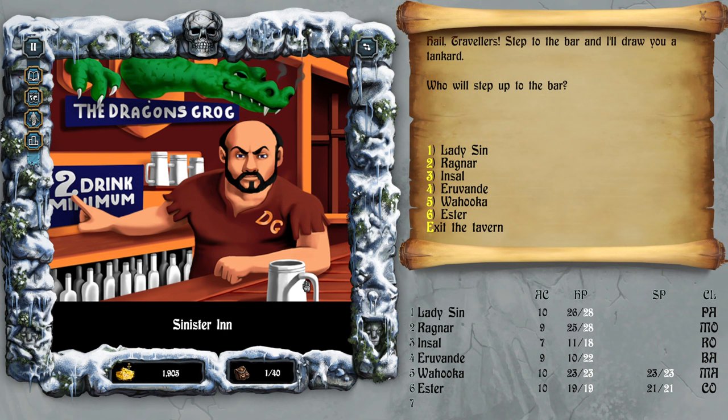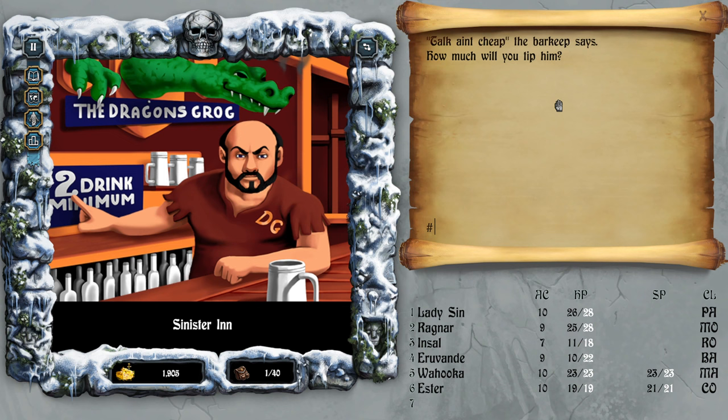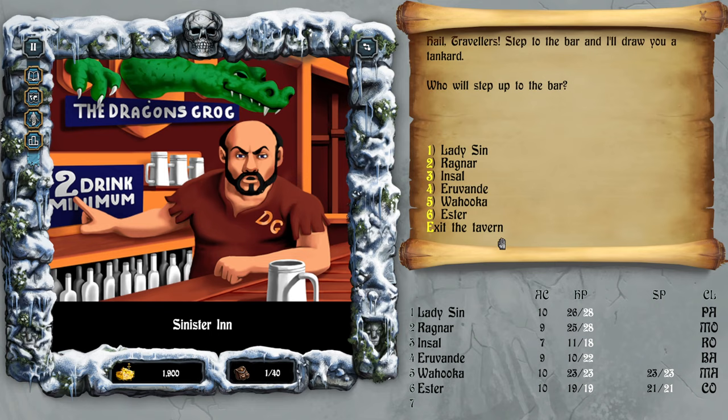'Hail travelers, step to the bar and I'll draw you a tankard. Who will step up?' Ervande, the bard. 'Good day to you Ervande, what can I do for you today?' Talking to the barkeep — the barkeep says 'here have a fiver, a taste of wine.' The barkeep chuckles. Exit.